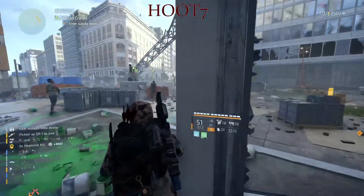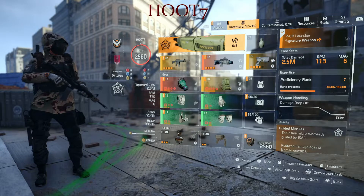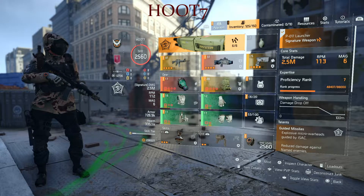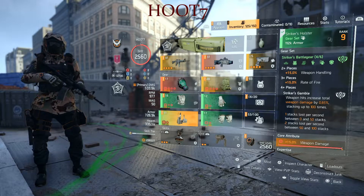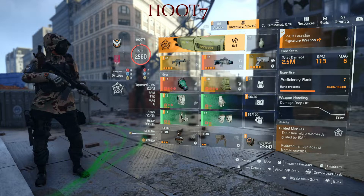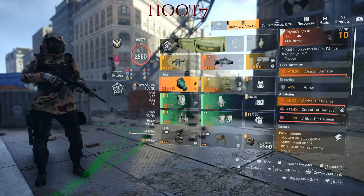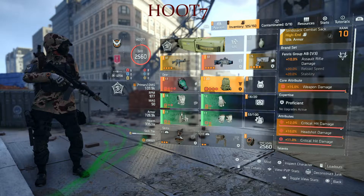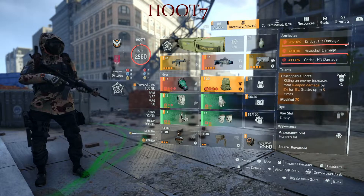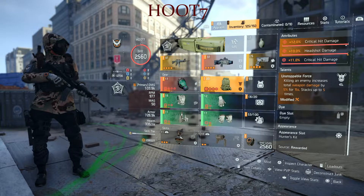Yeah, so that's my Striker build, check it out. Obviously 4-piece Striker build — chest piece, gloves, knee pads and holster — with the launcher, M4 with Flatline, Coyote's Mask, backpack, Fenris with assault rifle damage, crit, and the talent Unstoppable Force: killing an enemy increases total weapon damage by 5% for 15 seconds, stacks up to 5 times.